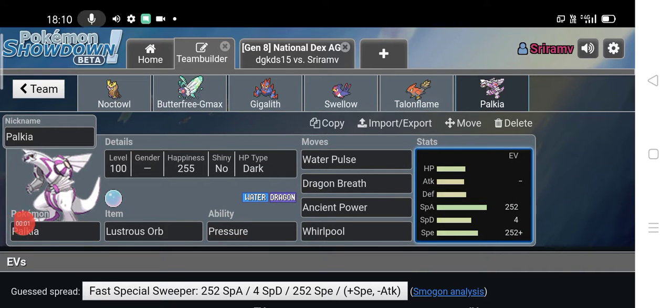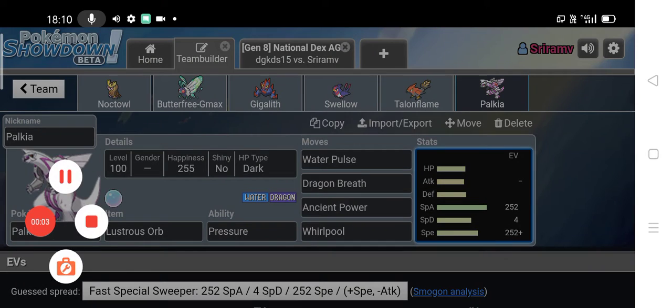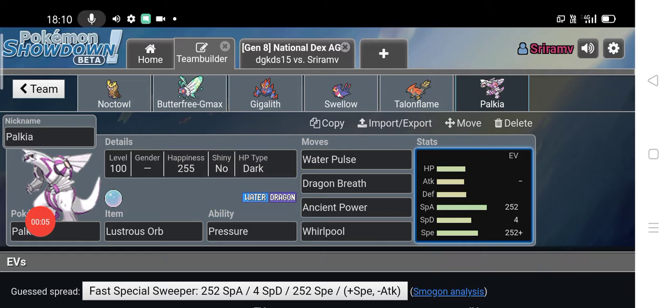Welcome back to my channel. For today's video we have a full Palkia sweep. I finally got back to the sweeps — I'm doing it on my free time. This is a Palkia sweep with Lustrous Orb. What Lustrous Orb does is it boosts the power of Water and Dragon type moves. Its ability is Pressure.